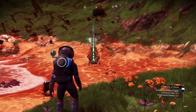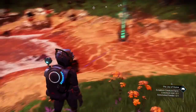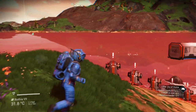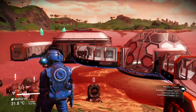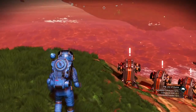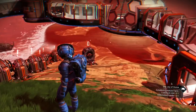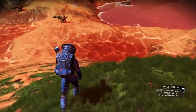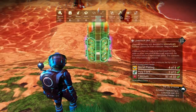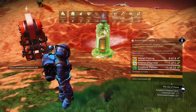I surveyed and found the electromagnetic spot, then built the base nearby. I built over water because there's nothing in the way over there. You already saw me collecting the stuff for the livestock unit and the automated feeder, so let's put those down — the livestock unit and the automated feeder.